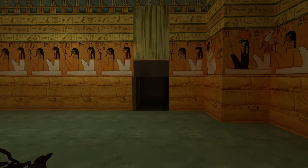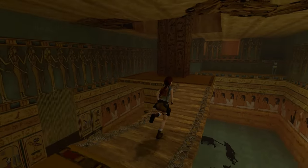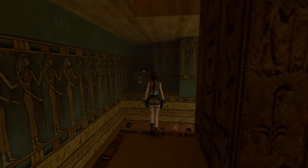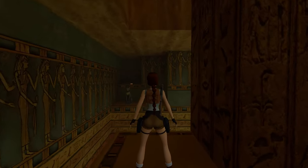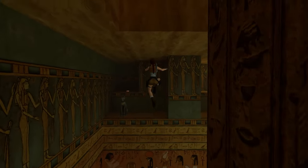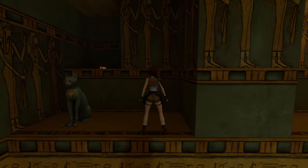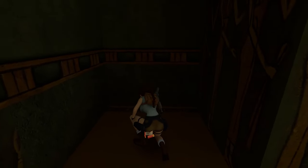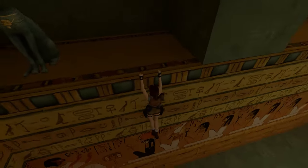Each of these panther pens contains an item. Before we get those items, I'd like to show you the final secret of the level — and this is one of those jumps I tend to mess up in the original graphics. We're going to descend into the den, and that's it: shotgun shells. We'll use them shortly on the final enemy of the level, which is going to be a very annoying mummy.